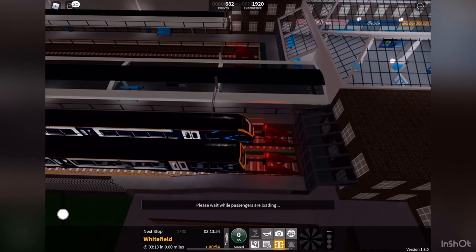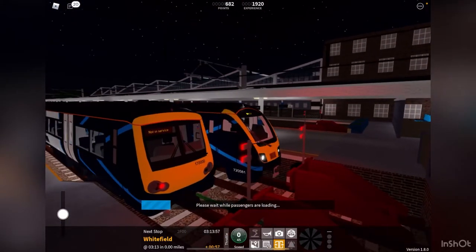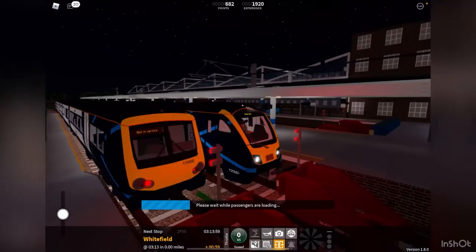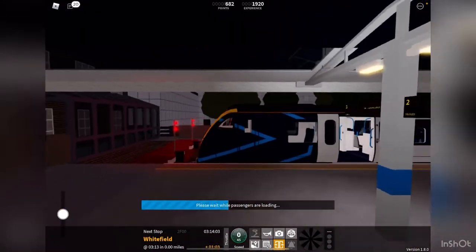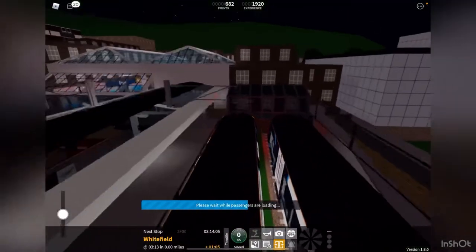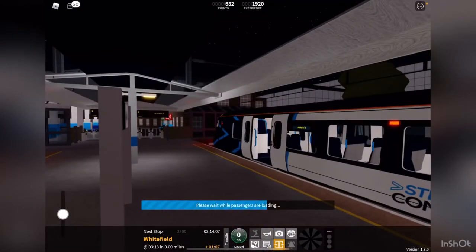Let's stop right here as close to the buffer as we can. Alongside us we have the Class 170. Let's go check out this station and we'll finish off the video once we've toured it.